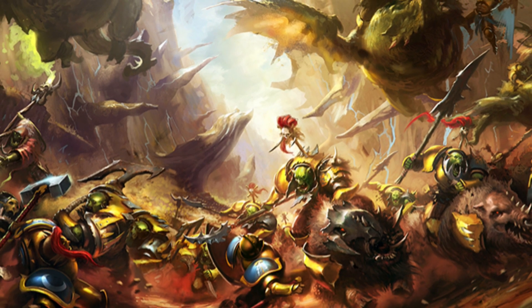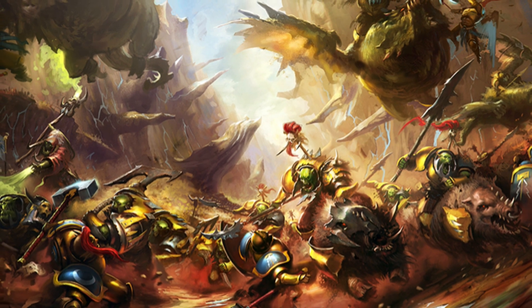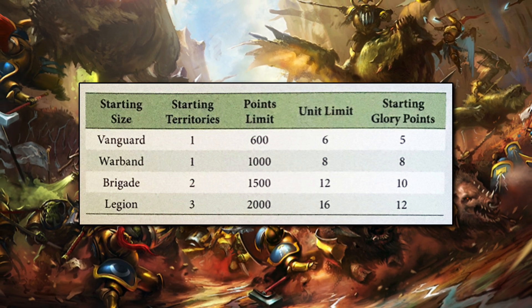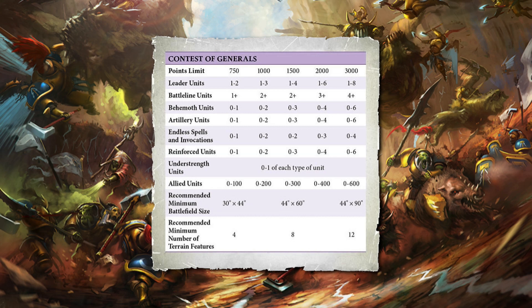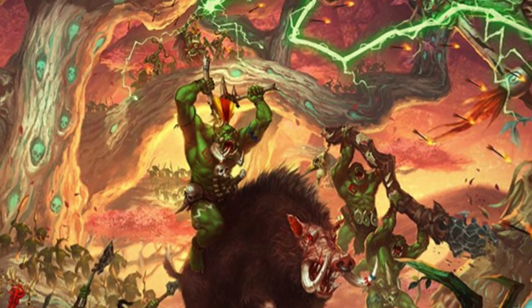In third edition you've really got two entry points for army sizes: 600 points, where you start your path to glory (narrative play journey), and 750, which is today's round number of choice because that's the lowest recognized points limit for match play. Either way, at this breakpoint I'll have you covered.